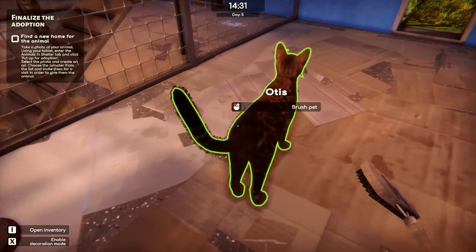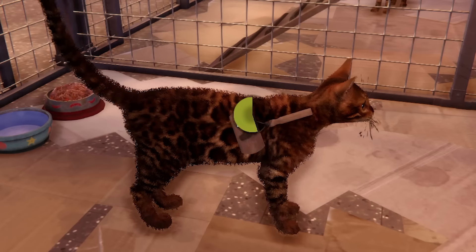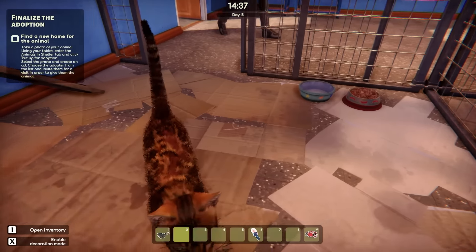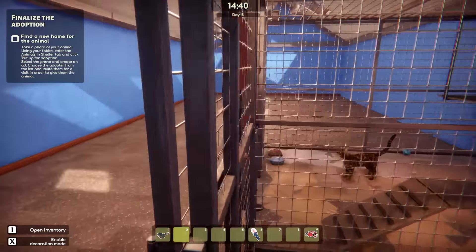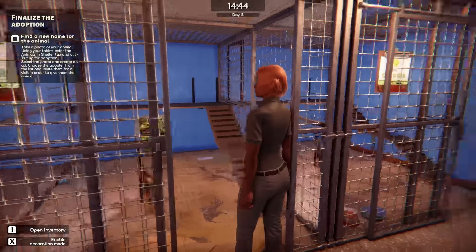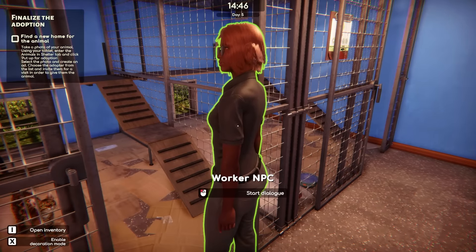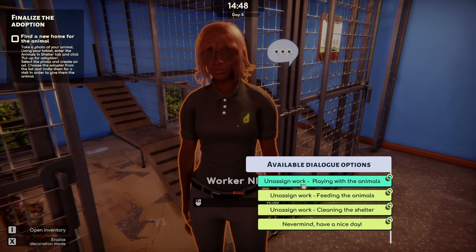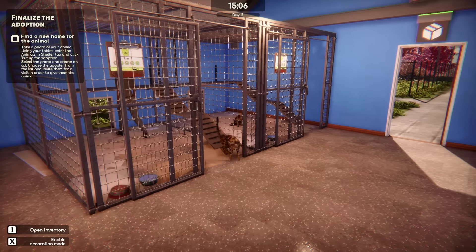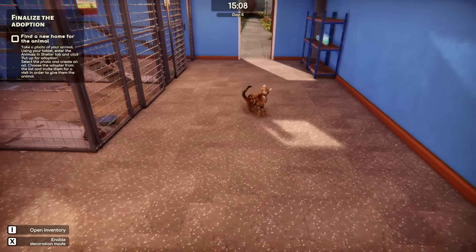Let's go over to Otis. Otis, you want a brush? Here you go, buddy. Nice old brush. Look at their coat — they are looking so much more healthy. And there's our employee staring at Riri. What are you doing? I'm going to assign you to playing with the animals. There you go. Oh no — we got an escapee! Oh wait, they just came out for pets. There you go, so cute.